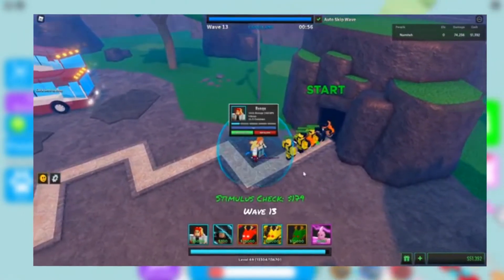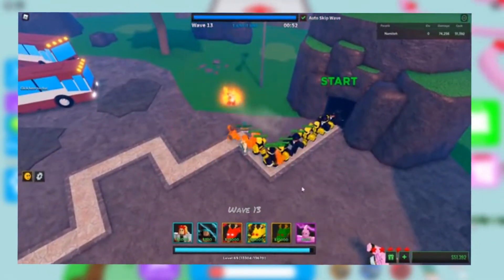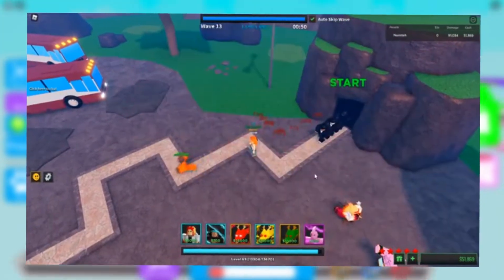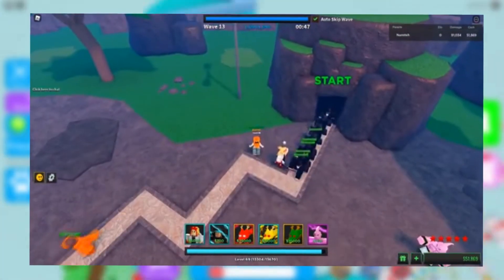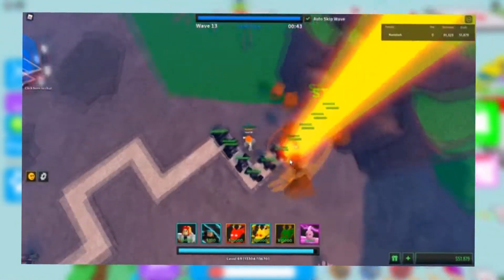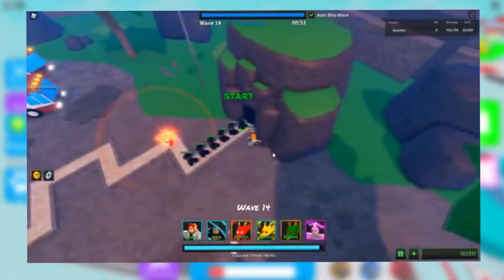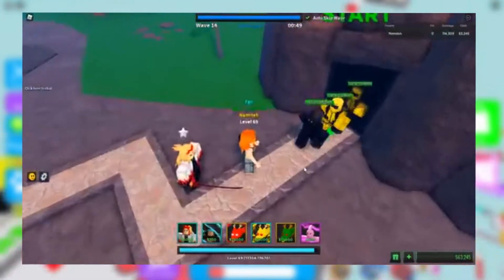Assemble a team of powerful superheroes and march into battle to defend your tower. Fight enemies in waves and earn gold. Merge heroes to create even more powerful superheroes. There are a lot of superheroes and anime characters that you can get in Ultimate Tower Defense, each with their own specific strengths and skills. You can also play the game with your friends, team up, and fight huge waves of enemies.